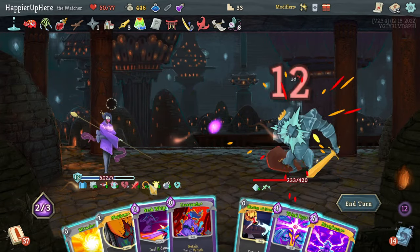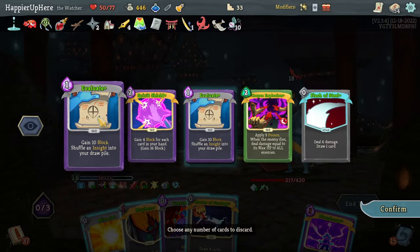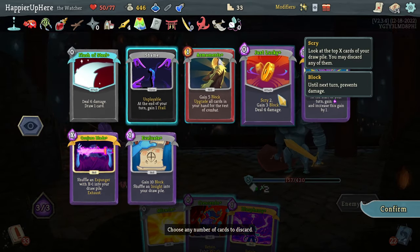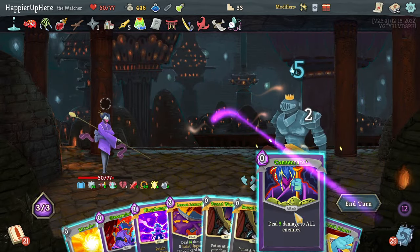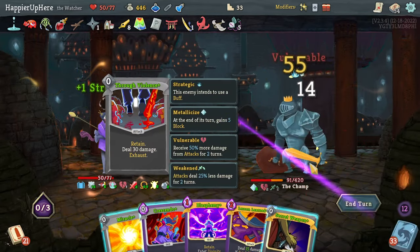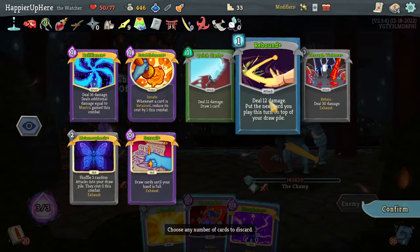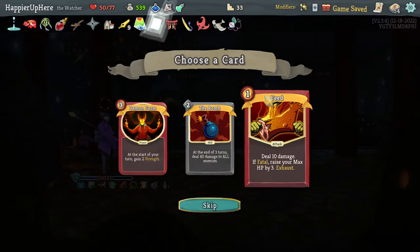Next turn I'll try to deal as much damage as possible - the Omega alone will deal 120 damage. Let's do Flash of Steel, Consecrate, Secret Weapon to grab Reach Heaven, Crush Joints, Reach Heaven. Very close to dealing double damage - let's do another Consecrate so next turn I'll be able to deal double damage. Although the Omega will kill next turn so maybe I'll save the Pen for later. Beautiful! Perfect this one! Got a Strength potion, the Bomb, Feed, Demon Form. Let's grab the Feed - I might be able to get over-color stuff with that.